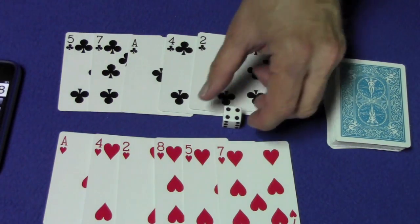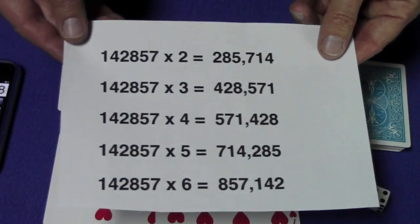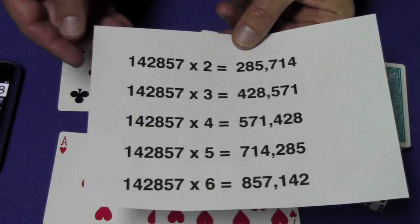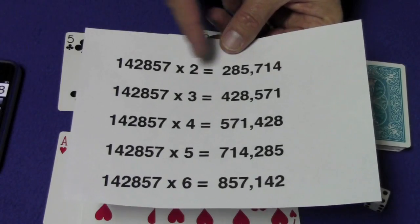Let me show you how this trick works. It's a pretty simple mathematical principle. If you take one divided by seven — the fraction one-seventh — that's 0.142857, and it goes on forever repeating those same six digits: one, four, two, eight, five, seven.